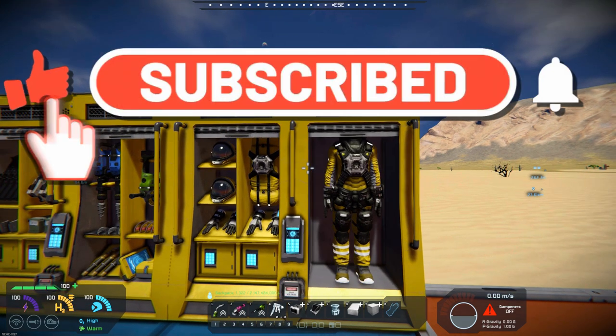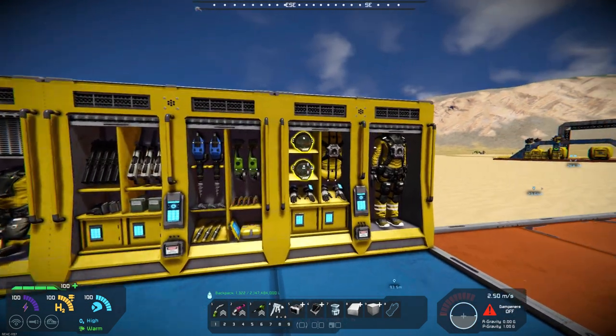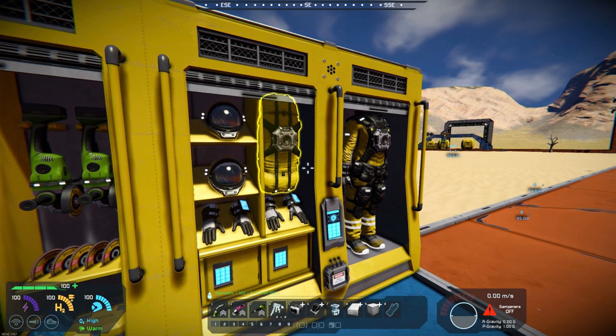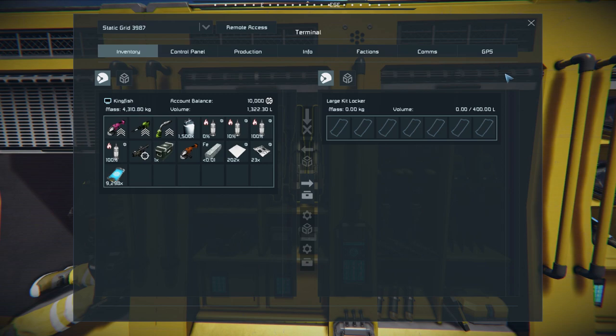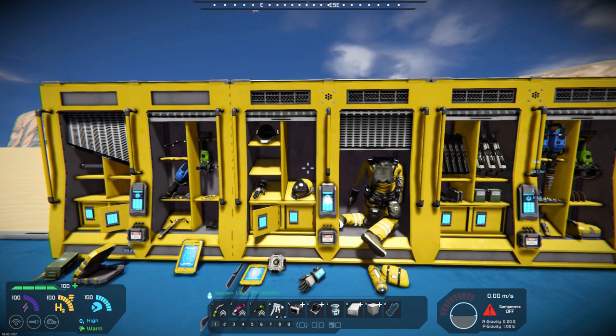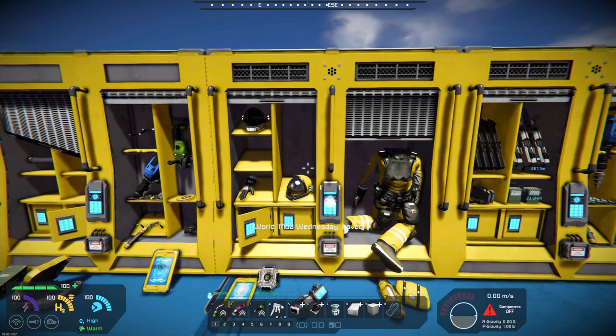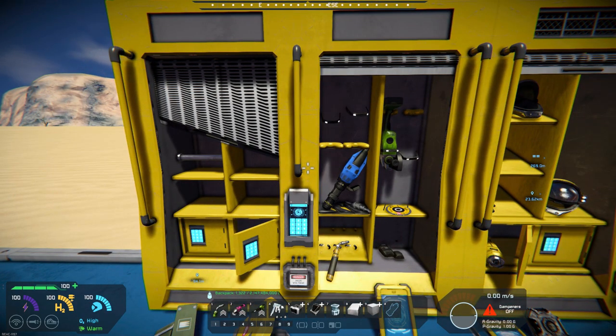It's a locker that you can do your suit changes on, and there's four variants. There's a locker you do your suit change on, and then a locker that has small storage so you could put a little bit of weapons or tools in there. Then there are two lockers that are damaged, basically just for looks or aesthetics in your build — a broken suit locker and a broken weapons or tools locker.